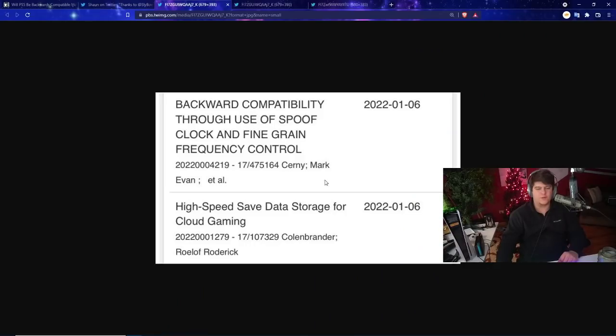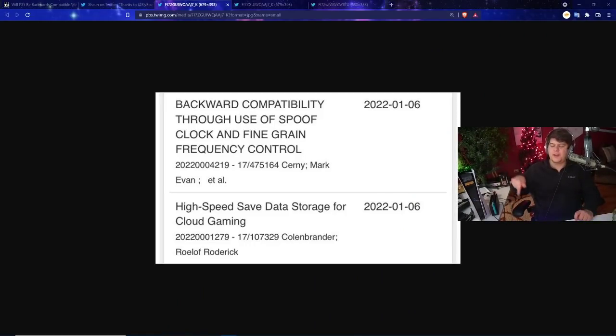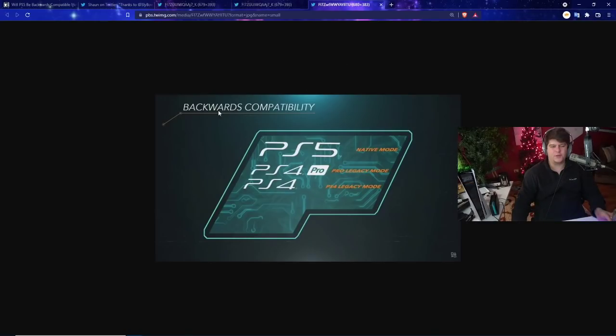Credit to Sean, who shows the actual patent itself — you can see the dates and it's from Mark Cerny at PlayStation. The key title is: 'Backwards Capability Through the Use of Spoof Clock and Fine-Grain Frequency Control.' There's also a diagram showing PS5 native mode, PS4 legacy mode, and PS4 legacy mode 2 — a lot of intriguing 'what ifs' for this internal system.